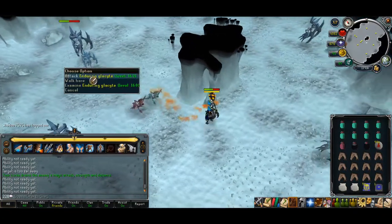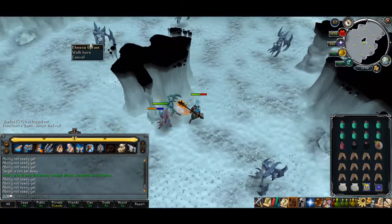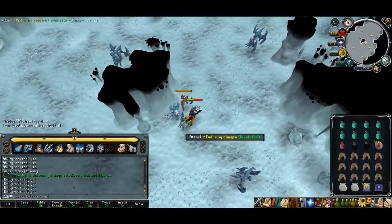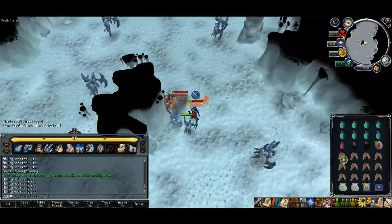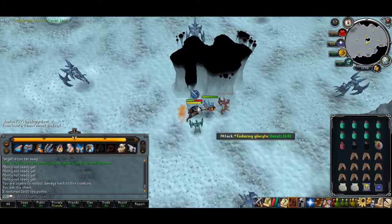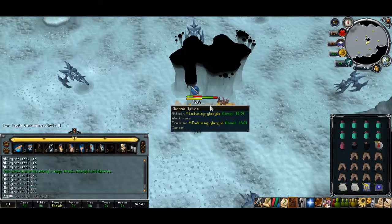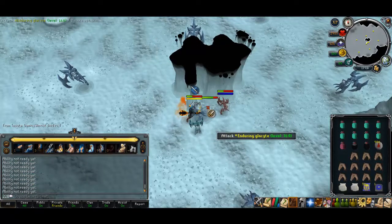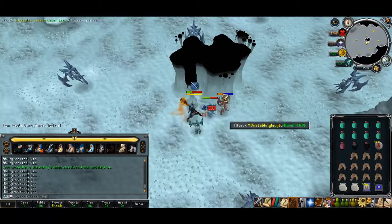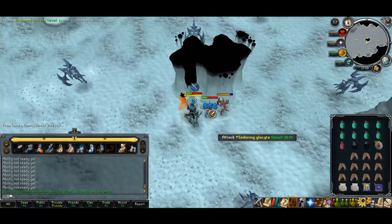Run around and safe spot the minions. Don't forget you need to attack the Enduring Glacyte first. You might want to pray Melee. Kill the Enduring one first, then the Sapping, then the Unstable. As a side note, the last minion you kill is the one the Glacor takes the form of. The Unstable Glacyte has a bar under it — once that bar is filled all the way it explodes, dealing 90% of its own health and 33% of your health if you're nearby.